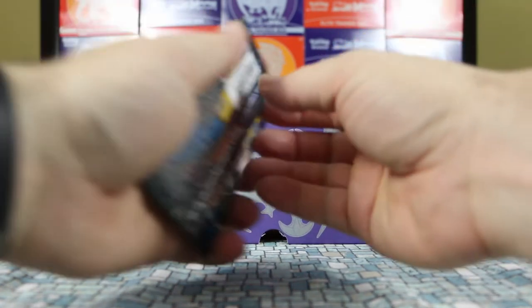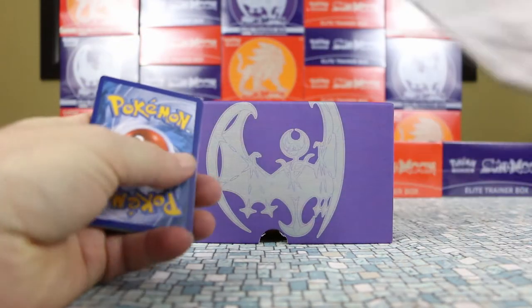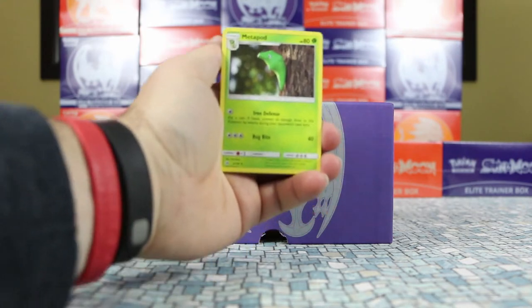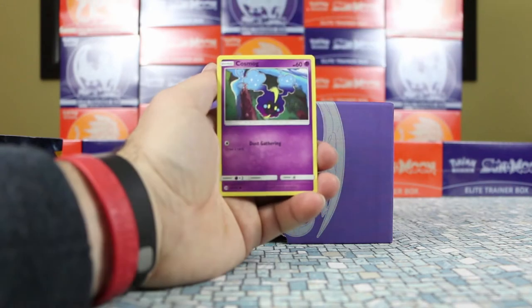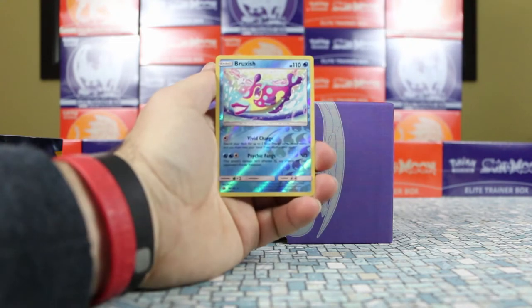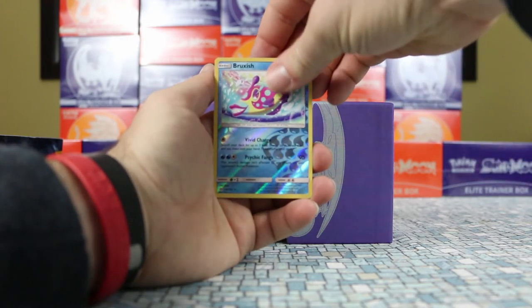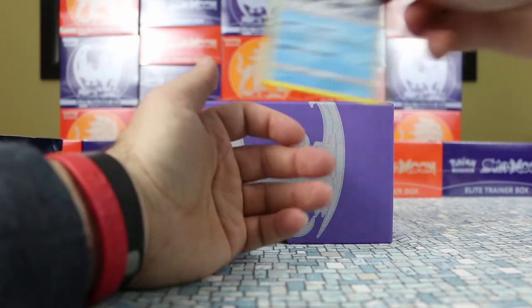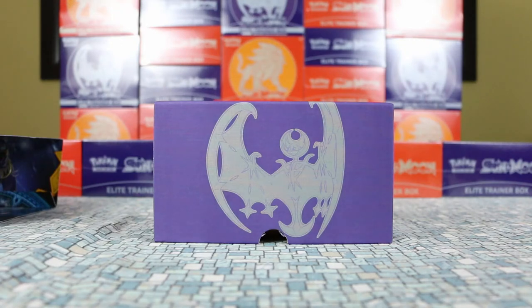Let me lean those up there so we can put the packs on. Let's see if we can get lucky like last time. Pack one gave us a Metapod, Lily, Rowlet, Cosmog, Wingull, Snubbull, a reverse Bruxish which is a rare, and our rare is Crabominable — that is the best name of the new Pokémon, I like that one a lot. Pack two: we start with nothing too special again.